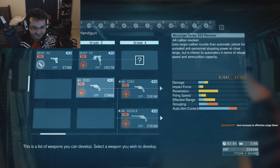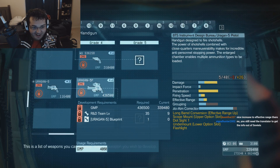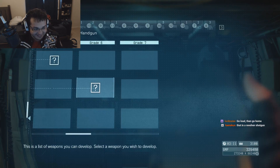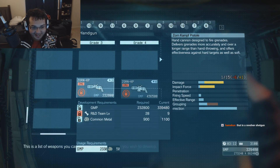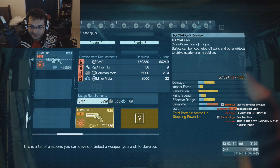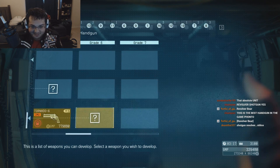Holy sweet mother of God. That's extremely tactical looking. I need that. How do I get it? R&D team level 21. I need that in my life. What the fuck? Corn — I'm assuming that's a grenade, a hand cannon designed to fire grenades. Oh lord. Ocelot's revolver — a tornado. This is the best handgun in the game. The best gun. This is the best gun that ever was.